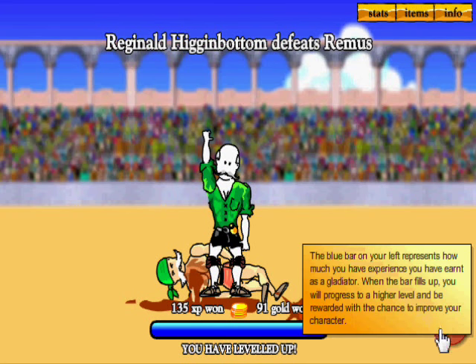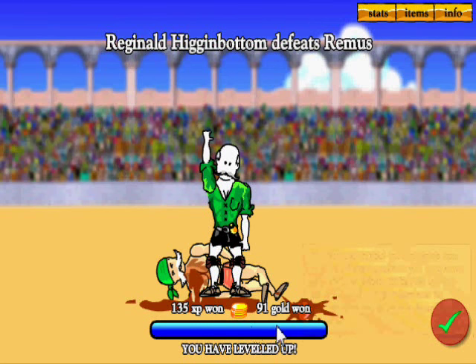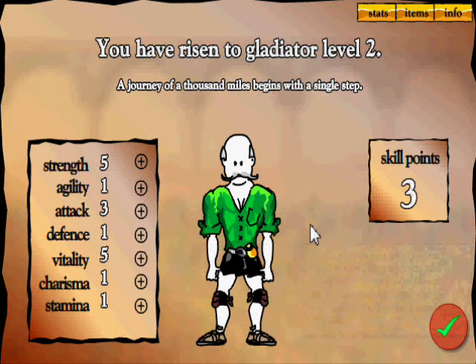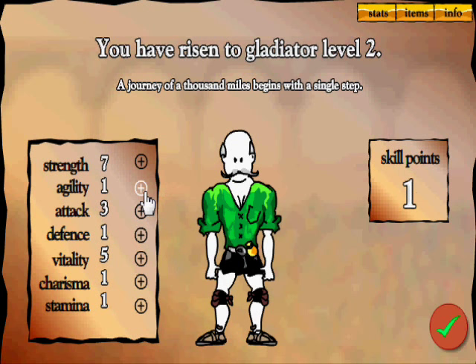Reginald Higginbottom has won! We've leveled up, gained some experience and gold. Every time we level up, we gain three skill points to add. Let's pick strength for two and stamina for one. Next battle — we're against Chief Wooden, pretty much the same height and weight as the last guy, but he's got more charisma and more agility. We need to worry about him jumping away and using taunt attacks.